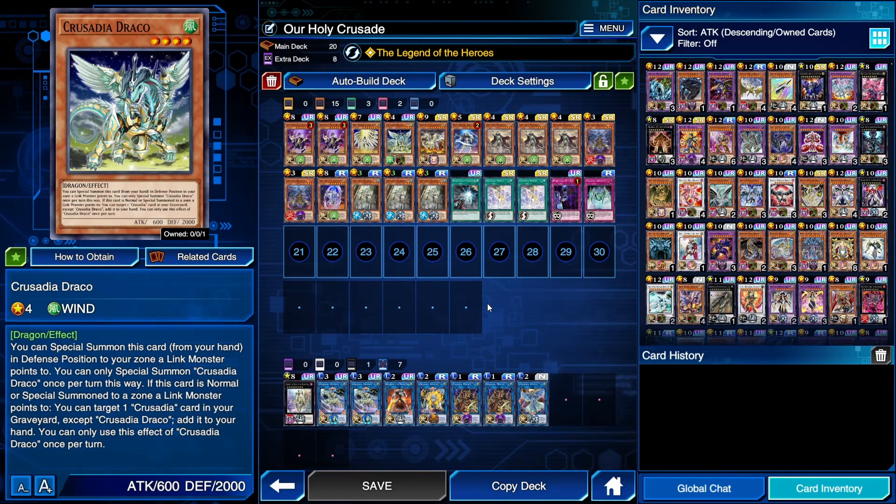Crusadia Draco — when it's special summoned to a zone a link monster points to, you can target a Crusadia card in your graveyard except Crusadia Draco and add it to your hand. This should be a two-of. The card is extremely good to search off of your Crusadia Magus. You normal summon a Crusadia monster, link that into Crusadia Magus, special summon any Crusadia monster from your hand to the zone Magus points to, then draw Crusadia Draco. Draco can then special summon itself to the zone Regulex points to and grab the monster you normal summoned from your graveyard so you can immediately start special summoning again. Very good card — definitely play it.